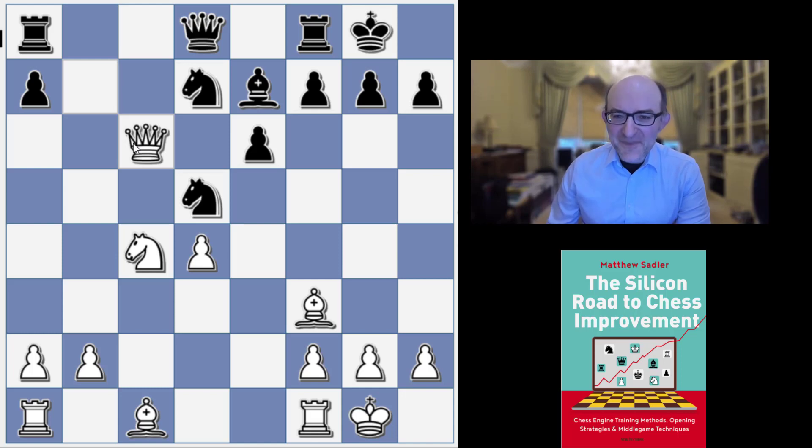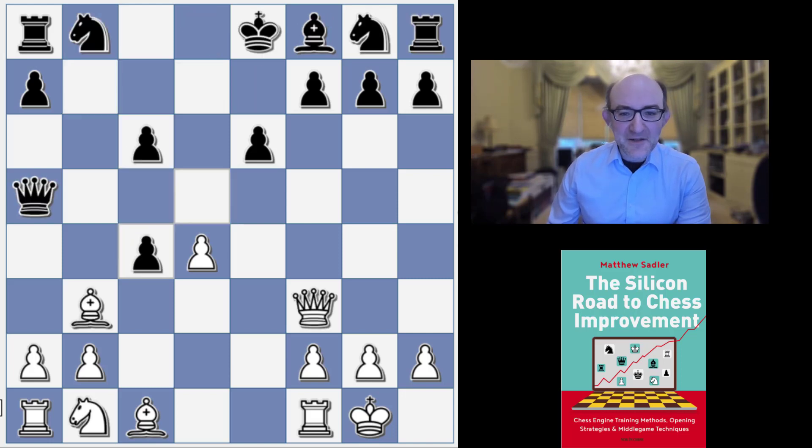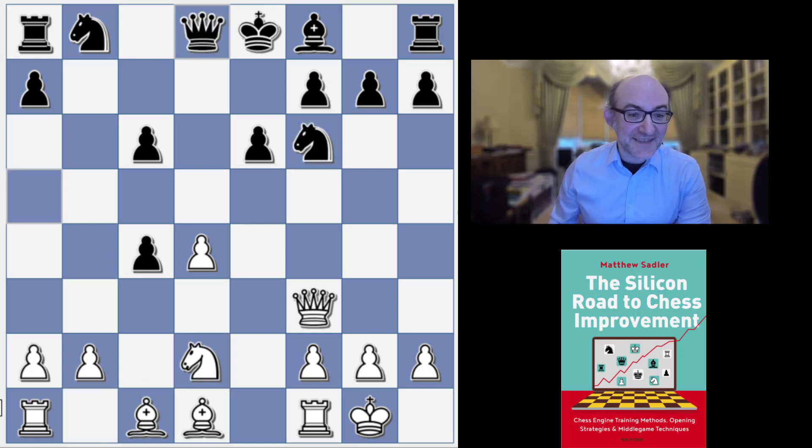I hope this idea has inspired you for your own games. This incredible idea — Bishop d1 — just looking to recapture a loose weak pawn not with the first piece that comes along, but with the optimal piece: in this case the Knight, gaining a tempo and establishing the Knight on a fantastic square.